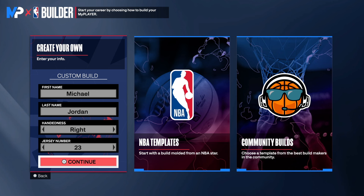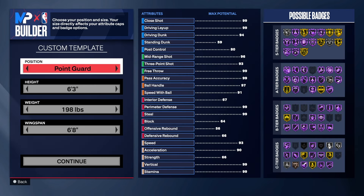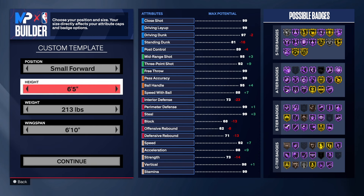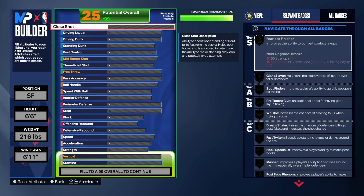We are in the MOB player builder. Michael Jordan, right hand, jersey number 23, of course we're going small forward. We know Michael Jordan was a shooting guard but on the Wizards he played small forward. We're going 6'6" and leaving the wingspan how it is - that's how we're gonna leave the build.